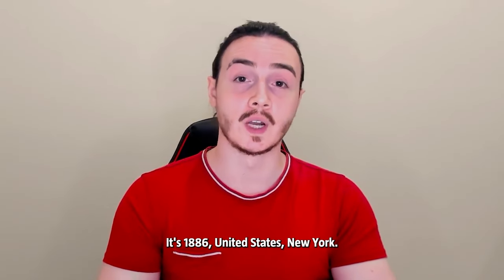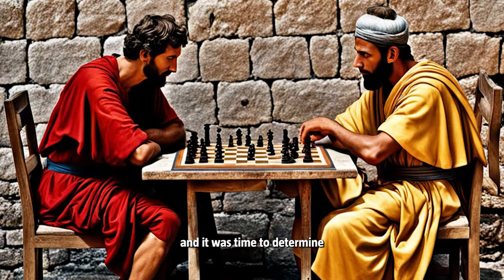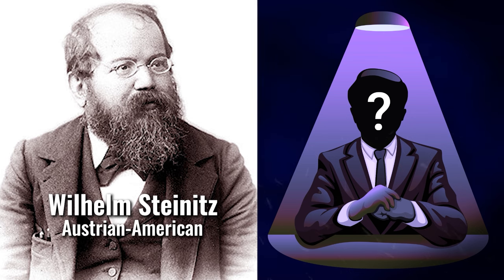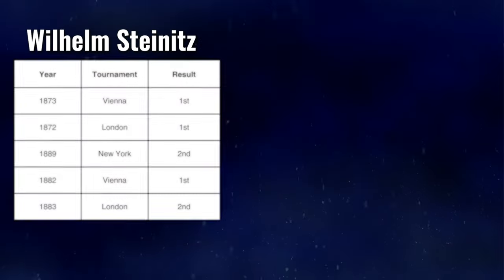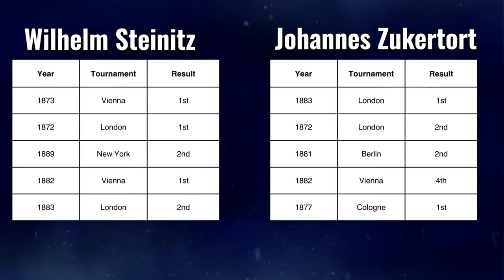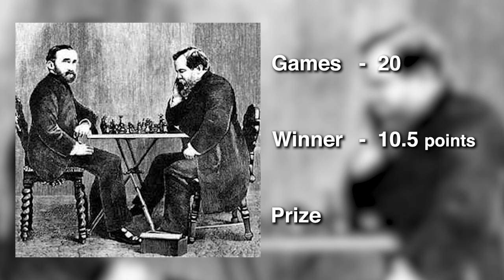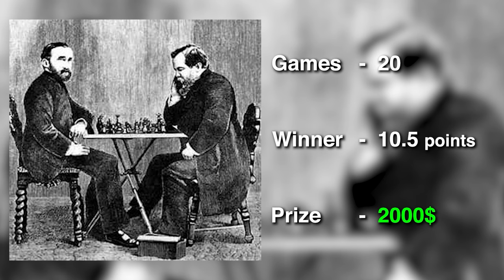It's 1886, United States, New York. It's been forever that people play chess and it was time to determine the first ever world champion. There were two competitors selected: Wilhelm Steinitz, Austrian-American, and Johannes Zuckertort from Poland. Both of these players were dominating in the late 1880s, so it was fair that these two got selected for the match. They played 20 games in total and the winner is the one which scores minimum 10.5 points. The prize fund was $2,000, which at that time was quite a big amount of money.